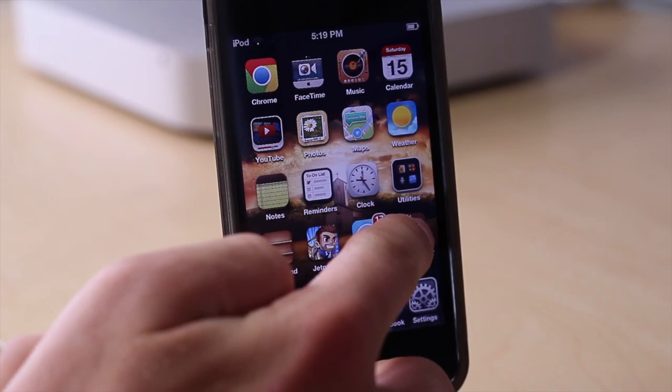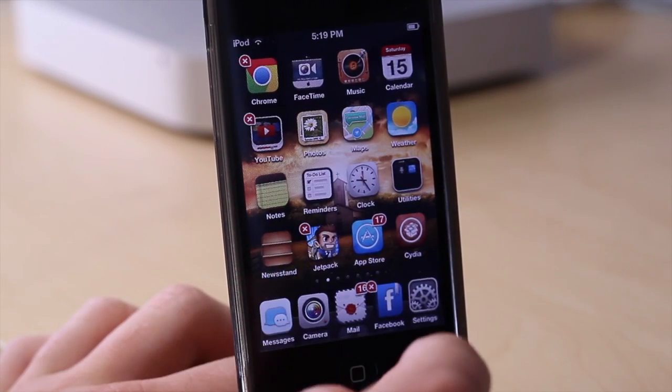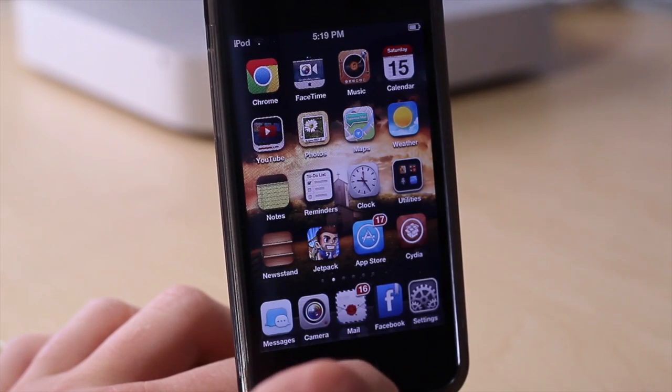You can still delete the icons as normal, but if you tap on any icon, whichever you want, it'll launch the application even in jitter mode. As you can see right there, it did launch Clock, and that is really handy.